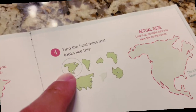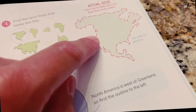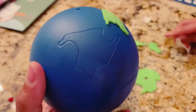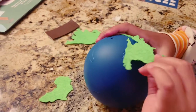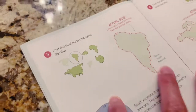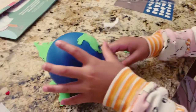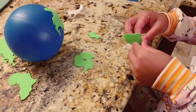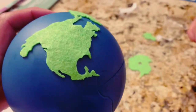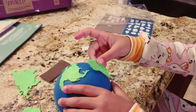Now we have to find the land mass that looks like this — this is the actual size. Put it on there and turn around to it. It's actually going to go right here, right next to the first land mass we did. Perfect, that looks great. The next one we have to do is this one, and this is the actual size — it'll go right under. That's actually South America that you're holding. It is located right below North America.